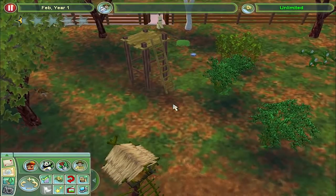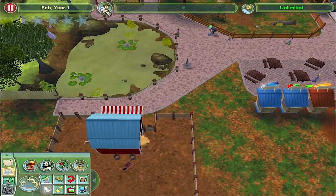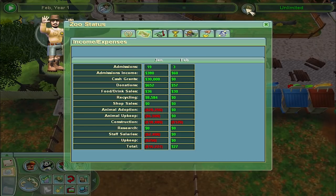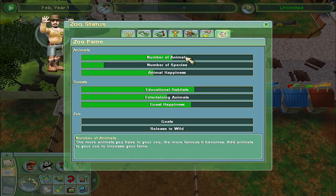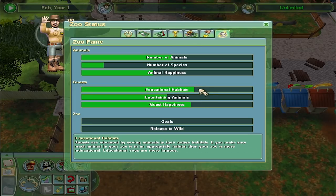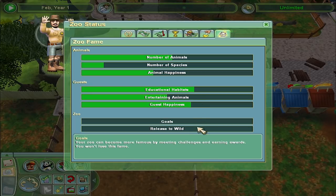People seem quite happy about them though, coming in and seeing them. Animal adoption costs a lot of money. Admissions income 60, cash grants 30, donations 600 — so money's coming in. Zoo fame: guests are educated by seeing animals in their native habitats. Guests like having a good view of healthy, happy and active animals. Guest happiness is fair to middling. You have no goals, but we can release stuff into the wild.